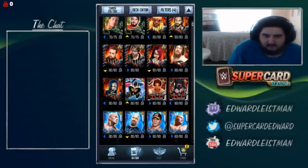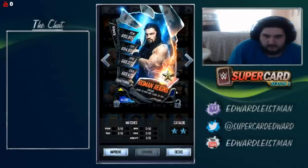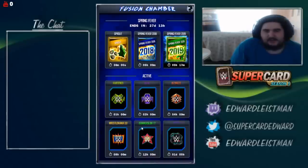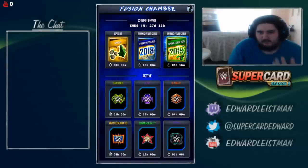Now we go ahead and unlock all the cards. We've got Dean Ambrose, Randy Orton, Roman Reigns, and Dolph Ziggler. I think that's everyone. So now the moment you've all been waiting for — it is time for our Spring Fever 2019 Fusion, ladies and gentlemen. This is what you all came for. Well, most of you. Because we've all seen Shattered Pros before. But here we go.